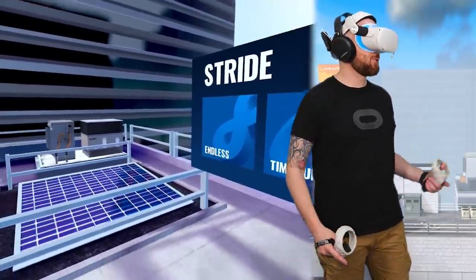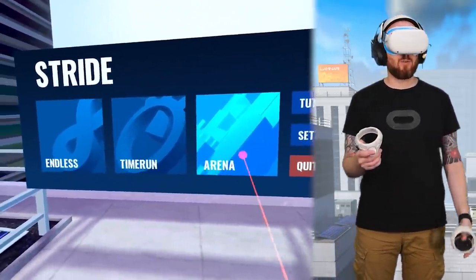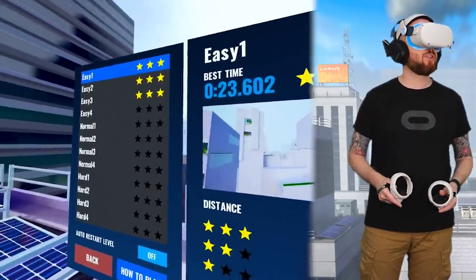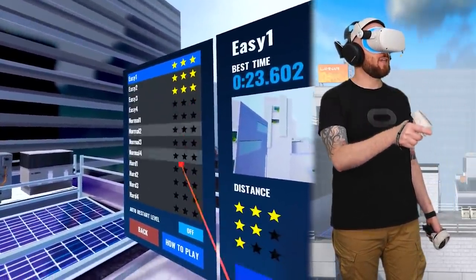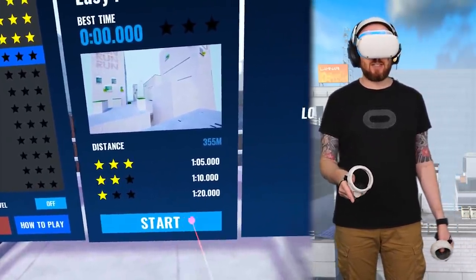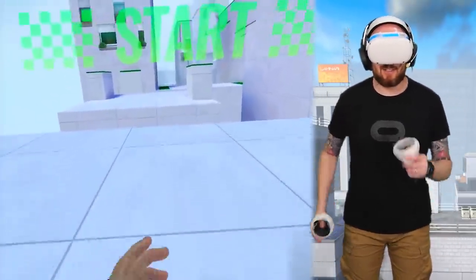Welcome to Stride on the Oculus Quest. As you can see, we're on top of this rooftop here in the middle of this city and we've got three different game modes that we can play on release. Story mode and multiplayer will be added as a free update in the future. But to jump straight into the game, let's check out Time Run. We've got easy to hard levels here on the left-hand side, and the aim of this mode is basically just to beat the best time to get three stars in each level. It's been a while since I've played Stride, but let's see if my parkour skills are up to scratch.